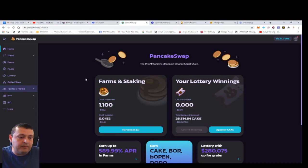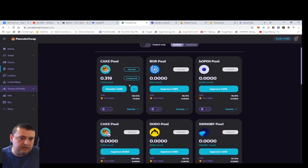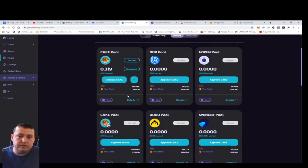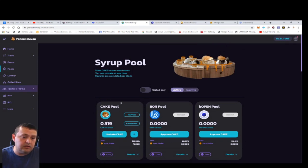Now let's look at PancakeSwap. When CAKE fell down to $11 I did a buy and increased my CAKE sitting in the cake pool. I might try moving this to Beefy Finance or the auto pool because you earn a little bit more there. For now I just had them sitting here hoping for a bounce. It's down about $0.50 so it hasn't really gone anywhere, but when you're earning this kind of return a small dip like that is easy to recover. They did launch some new pools — the BOR pool, the B-Open pool, and a DODO pool — all earning over 100%.